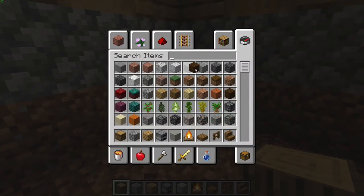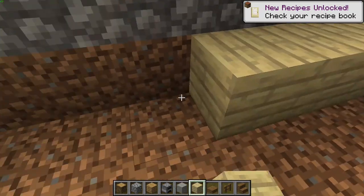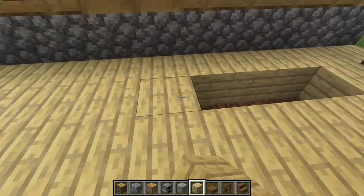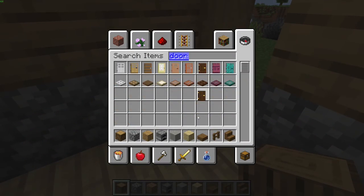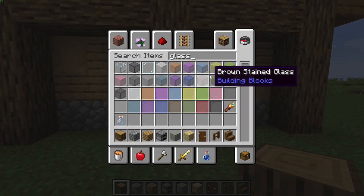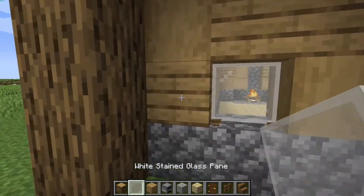Put a nice flooring - I usually use birch for the floor. It's not useful for any other block apart from flooring; it's a bit too white for building with. Then grab your door - in my case I like using the big dark oak door.